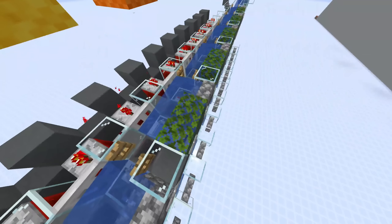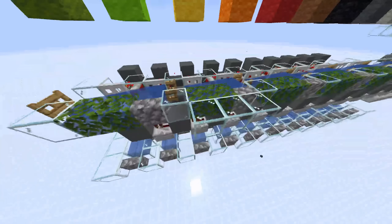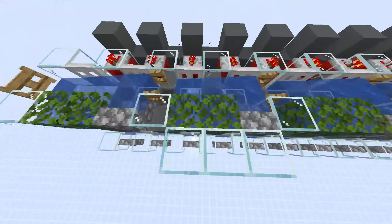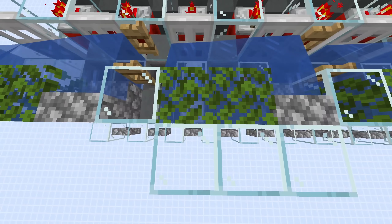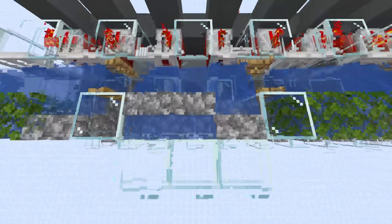You also don't necessarily need these leaves. If you don't have other options, you can for example use more stairs. This works too.